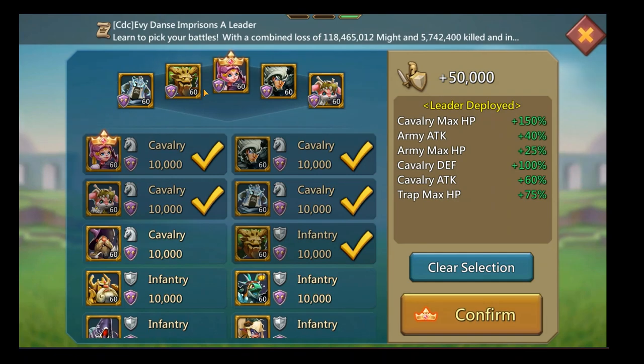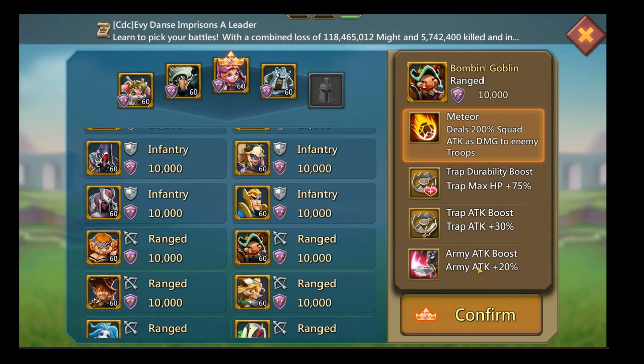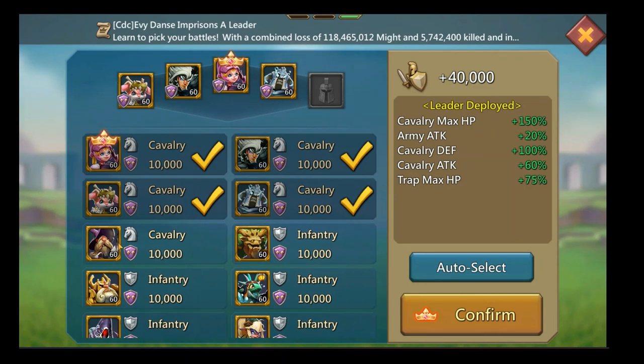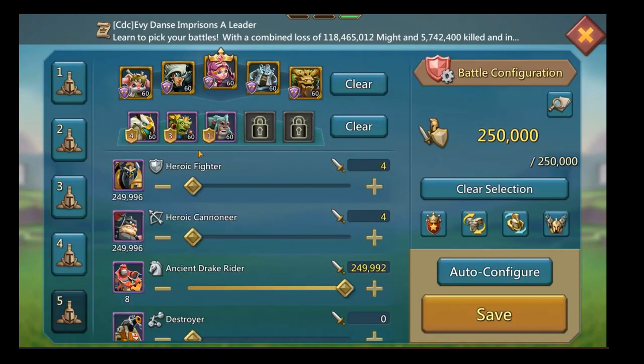If you don't have Watcher, my suggestion is to go with Bombing Goblin — 20% attack is slightly better than the 50% defense you'd get from the alternative. I'm not sure what Sage of Storm's name is, so I'll go with Watcher. Next up: familiars.